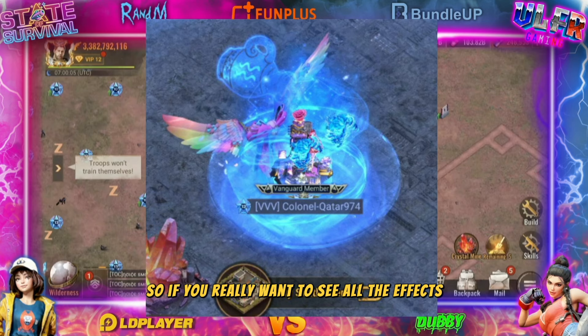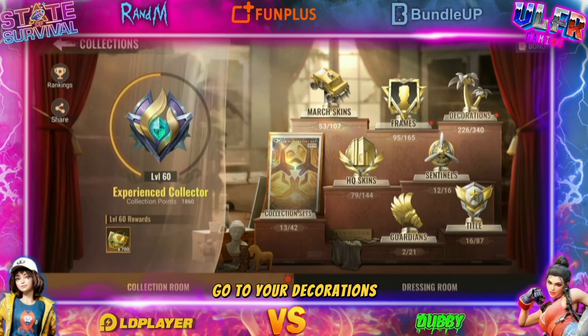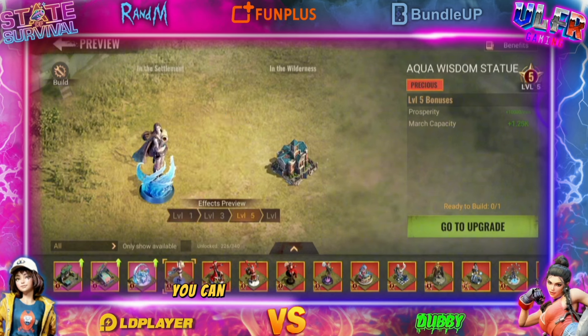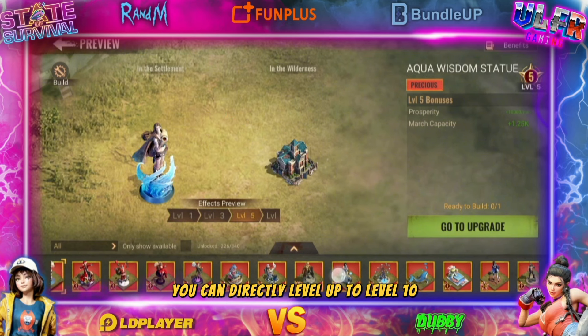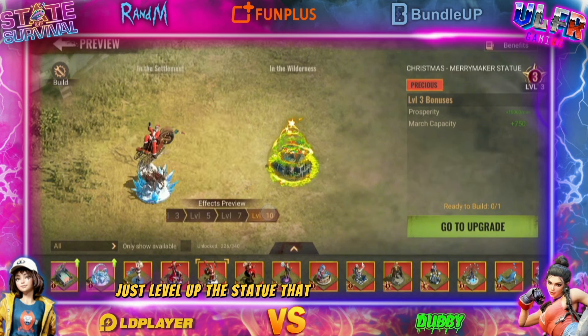If you really want to see all the effects, you can check your skin collection, go to your Decorations, and when you go to one of your statues you can see all the statues you have. You can directly level up to level 10 and see all the effects of the statues. Just level up the statue that interests you the most.